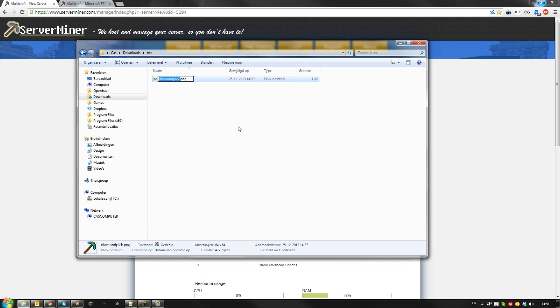Then make sure your image is called server-icon and its file extension is PNG. This is very important. If it's not a PNG file of 64 by 64 pixels named server-icon, it will not work. So double check all those things.